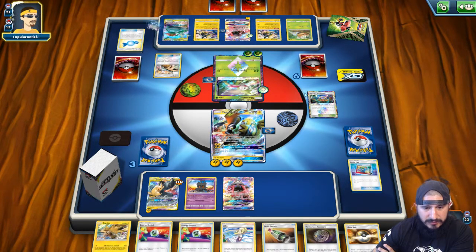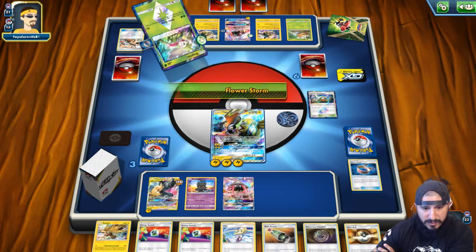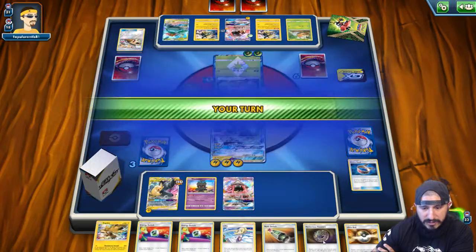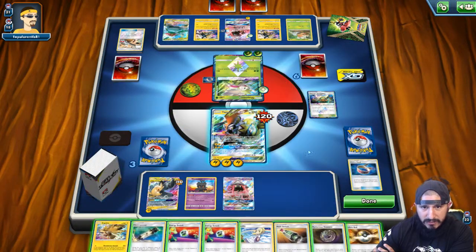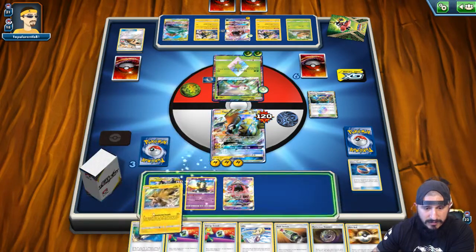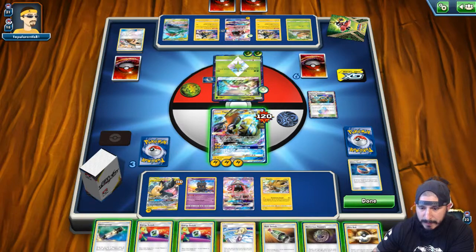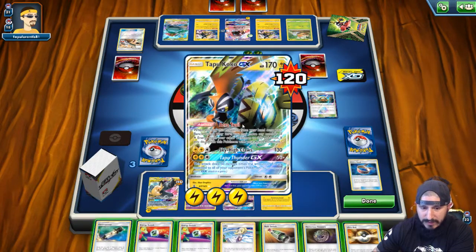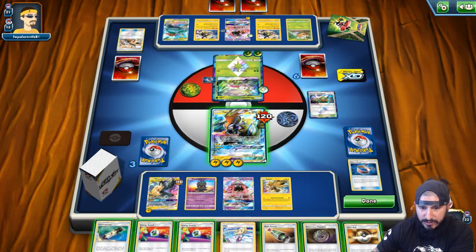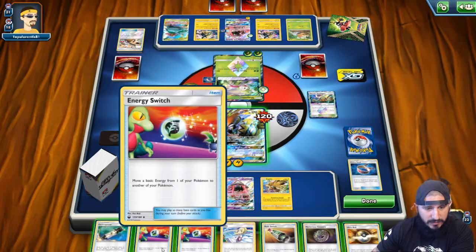On our turn, let's see what we can do. We can send up Zapdos to get some single prizes or either send up Pikarom. Hope for an energy then Zeraora and Multi Switch — it's not enough for a knockout, he did not get the other energies out. We don't want to lose all those energies. Zapdos can get us this knockout, so we'll play a Zapdos down. If we get Zeraora we can free retreat, energy attachment onto the Zapdos to get a single knockout here since we don't have a Guzma right now at the moment.